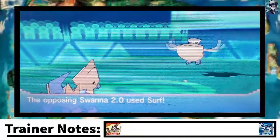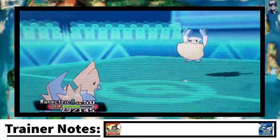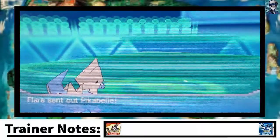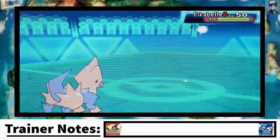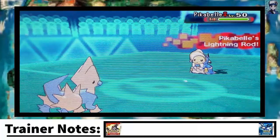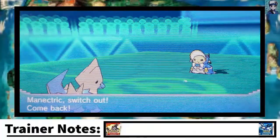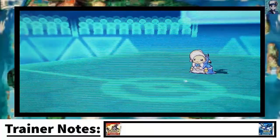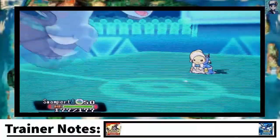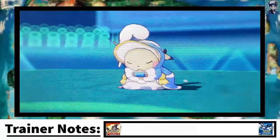My opponent switches out and goes into his Pelipper. I switched into Electric just for that type matchup — Electric vs Water. I knew he was going to switch out into his Pikachu, but I didn't want to risk it, so I just went for that Bolt Switch. I thought he was going to switch into something different.